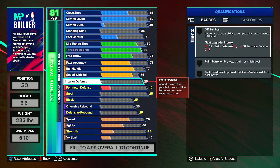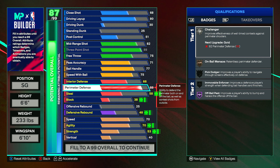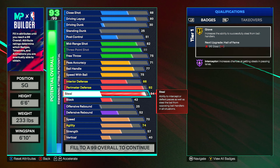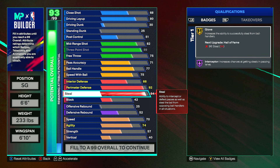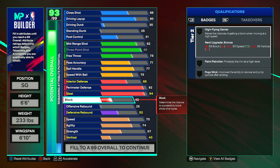For interior defense you can put this up to a 66. Perimeter defense can go to a 92 — this is a lockdown build so you need very good defense. Steal can go to a 94; at 94 you have Interceptor on Hall of Fame and Glove onto gold. You can use your cap breakers to get steal up to a 98, which gives Interceptor at legend and Glove at Hall of Fame. I recommend using your first cap breakers on steal rather than perimeter defense. Block can be maxed out at a 74.